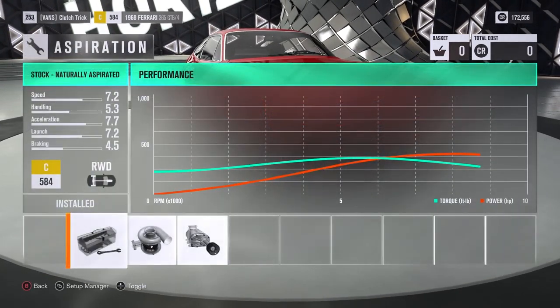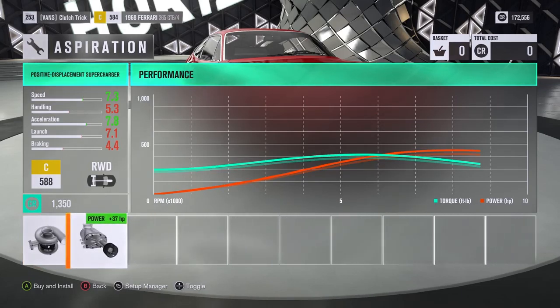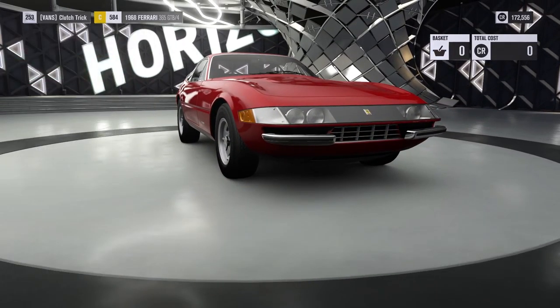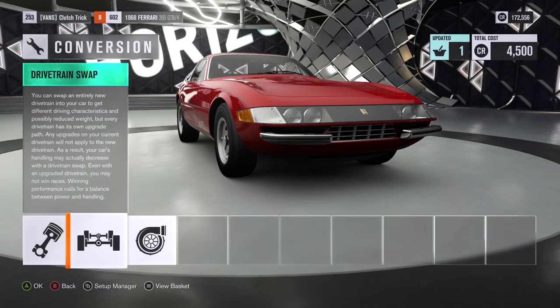We can also do the turbo which is only 1,600 credits, or go with the positive displacement supercharger which is 1,300 credits. Neither one of them is going to net us nearly as much power as the engine swap.